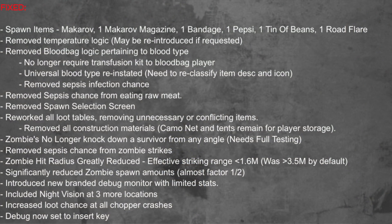Just to go through and show you the extent of what we've done so far: we've already sorted out the spawn items — you spawn with the Makarov, Makarov Mag, Bandage, Pepsi, Tin of Beans, and a Road Flare. We've completely removed the temperature logic, but we may introduce that if requested by the community. We've also removed the blood bag logic pertaining to blood types. With the new patch 1.8 there were different blood types — we've completely removed that, and you no longer need a transfusion kit to give players blood bags.